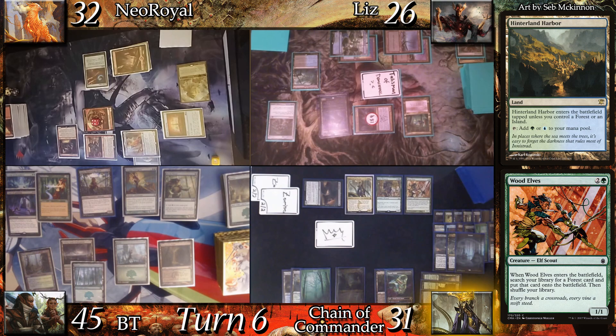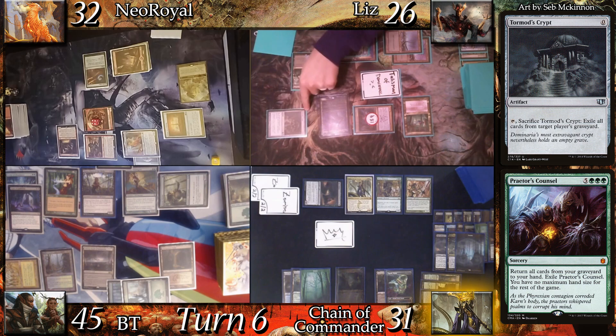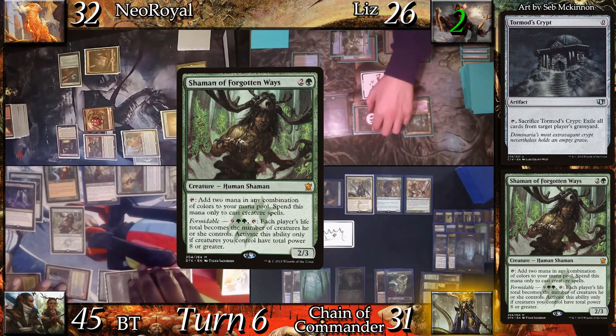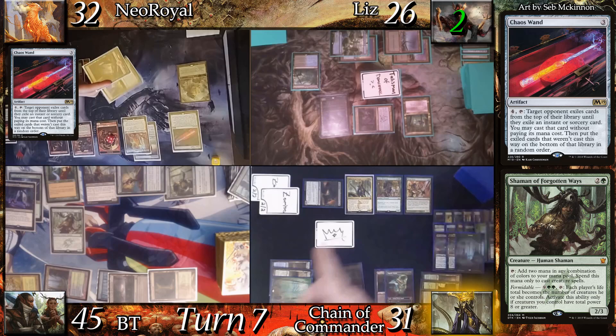At upkeep, me and Chain take 3 from the Court while Liz discards Narset Parter of Veils. BT land drops Gaia's Cradle and casts Praetor's Counsel. In response, Liz cracks the Crypt to exile his graveyard. He heads into combat, attacking with the Corruptor for 2 infect damage. Flooded Woodland triggers and he sacrifices a Swamp. In 2nd main, he casts Shaman of Forgotten Ways and passes. At the end step, I trade my Encyclopedia for my Chaos Wand. Chain searches with Askenta's activated ability, failing to find.